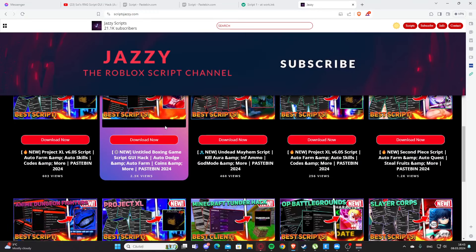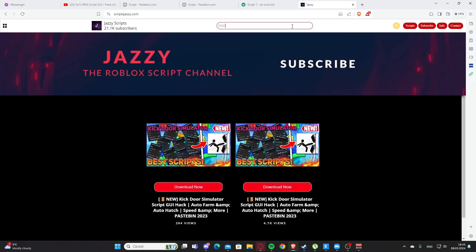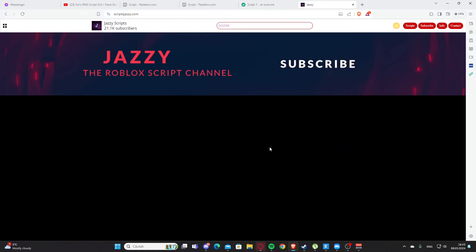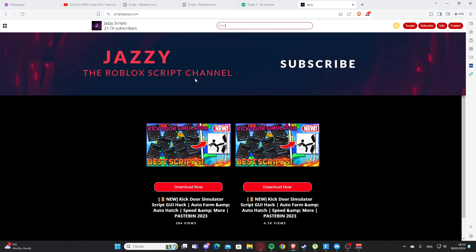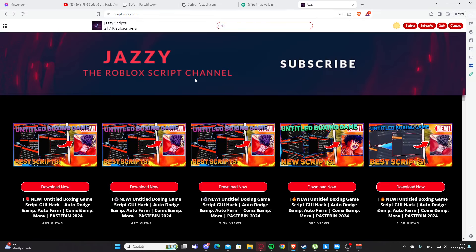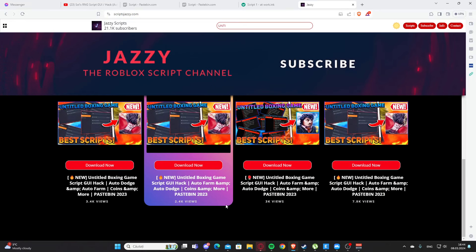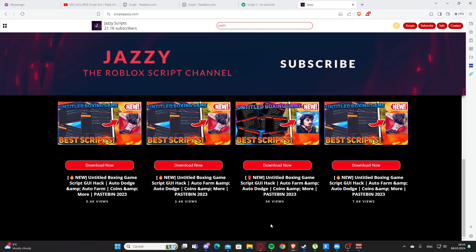This is my website right here — you can search for scripts for your game. Let's say you want a script for doors. As you can see we found the script for kick door simulator. You can search any game here — for example untitled, and you can see all of those videos with untitled boxing game.